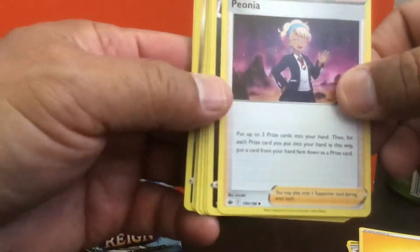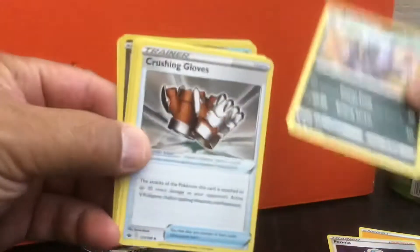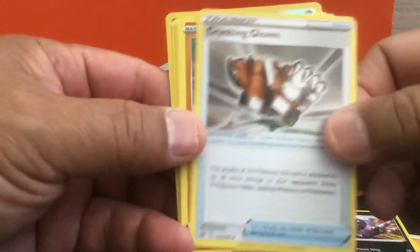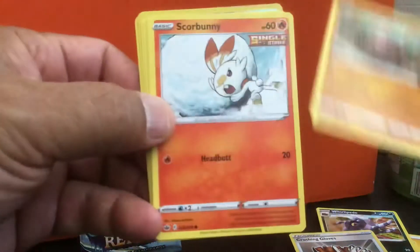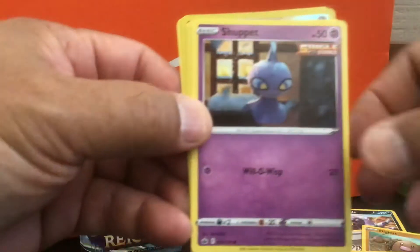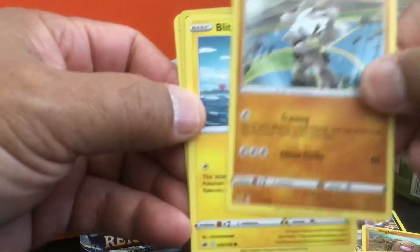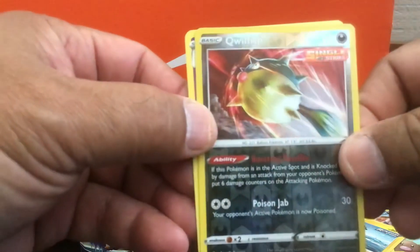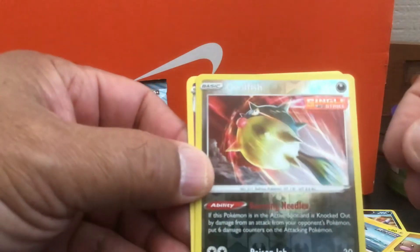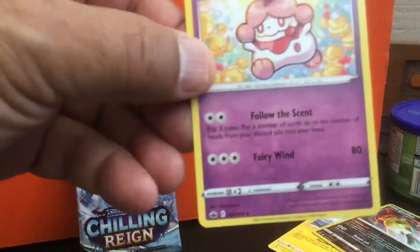Energy, Peonia, Rollipede, Crushing Gloves, Diglett, Scorbunny, Kubfu, Blitzle, Qwilfish, Slurpuff.